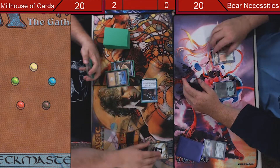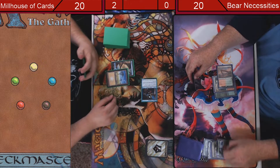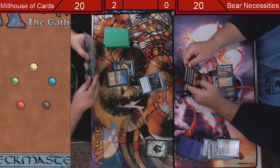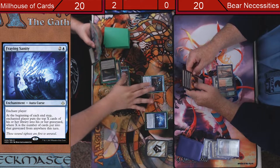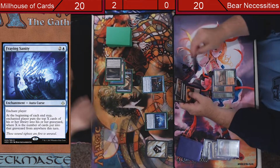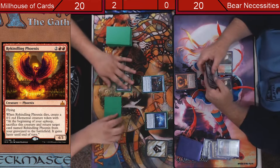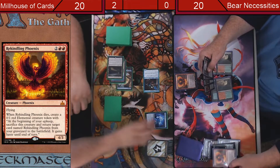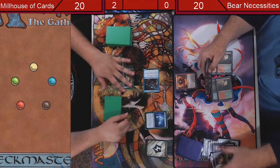Go ahead, mill three. Go to my turn. Scavenging Grounds. Bring Insanity — here we go. Phoenix! Second main phase, mill three. One, two, three. End turn with one, two, three.